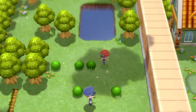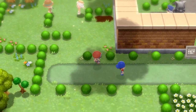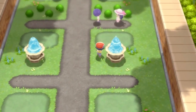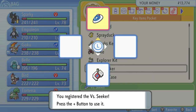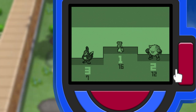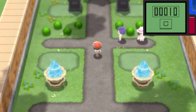Come down and get to these two NPC characters: there'll be an old man and an old lady. Then if you make your way into the Pokémon Mansion there will be a young man and a young lady — these are the four NPCs we're going to be discussing. With the Vs. Seeker you're going to be able to re-battle these trainers after every 100 steps. It recharges, then you ping it towards nearby trainers; if they're ready they will battle you.